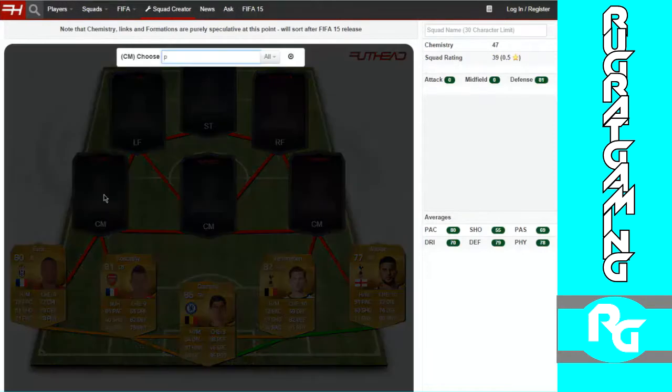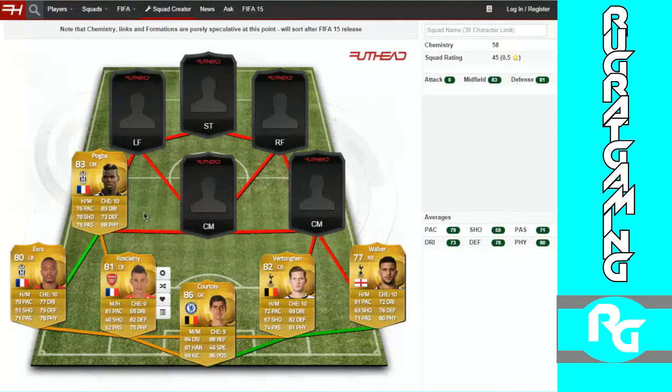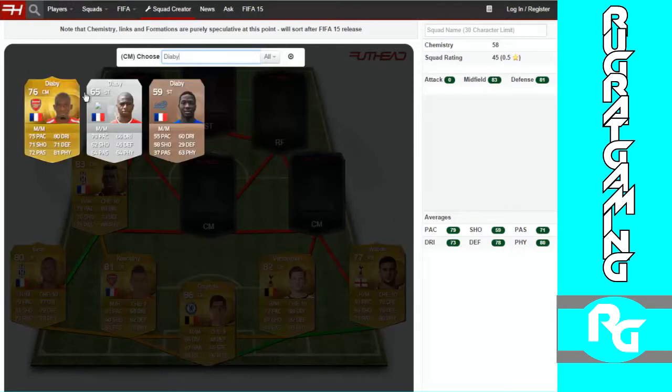Left center mid would be Pogba, and in my opinion probably one of the best players in the game — 88 physical, 76 pace, 83 dribbling, 78 shooting, 79 passing, and 73 defending. Probably one of the best overall players in the game. Center mid would be Diaby.